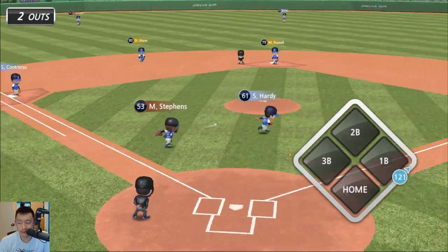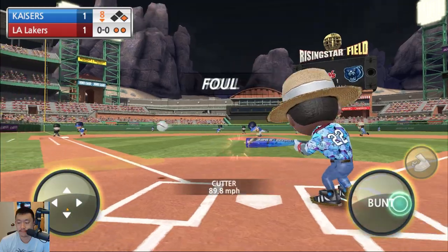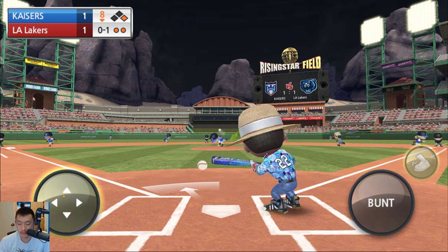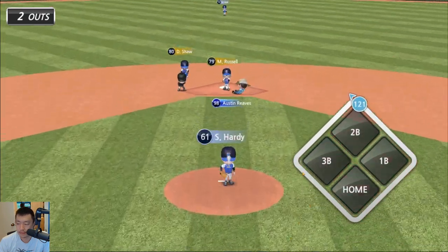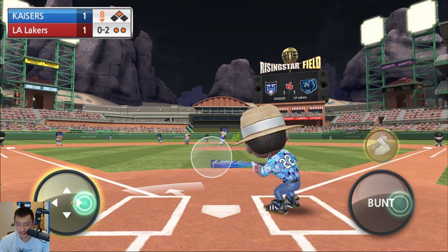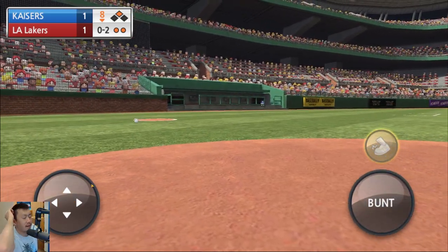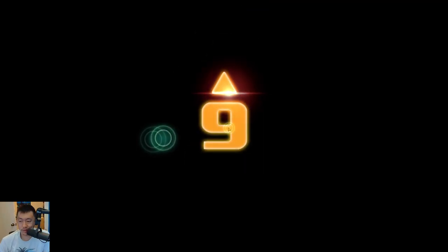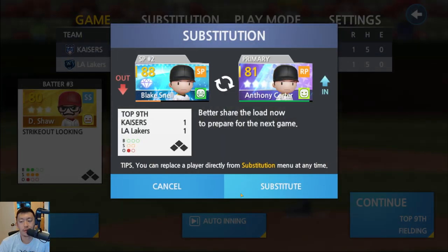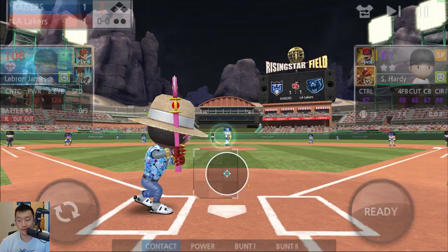Oh, didn't hit it far enough. We're safe. That would have been good. Why didn't he make contact? Oh, strikeout — called foul, called strike three. Top of the ninth. Put in the reliever. We have a chance to walk it off.